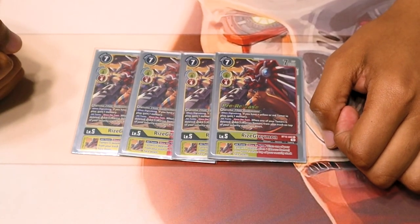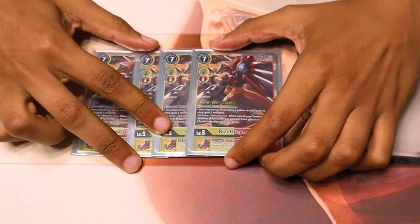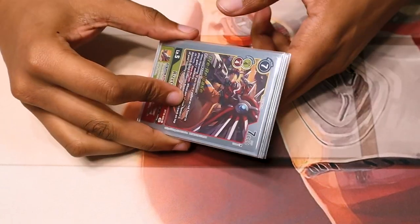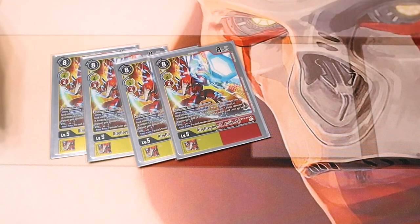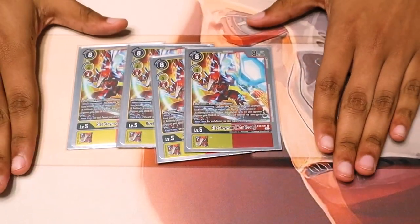So you're swinging with your Marcus Damon, punching them in the face. Now he gets to come back, but goes back into your security at a later time. It helps with the deck because the deck also has healing, since it does take a little bit of time and setup for this deck to get going. To help that setup, we run four RiseGreymon X-Antibody because it's one memory X-Antibody.